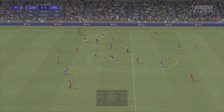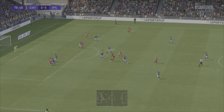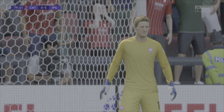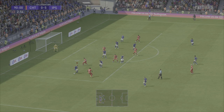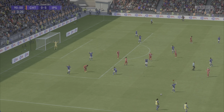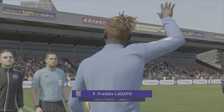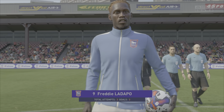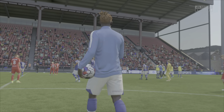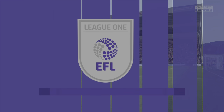Cheltenham Town ping it about on the right-hand side — forces it down the middle, plays a good through ball, and gets a low driven shot away — but Walton makes another good save. That will be all: 5-0, all scored within half an hour, and we cannot find any more. What an absolute rout from Ipswich Town. Freddie Ladipo picks up the matchball — what a player. Ipswich Town 5, Cheltenham Town 0.